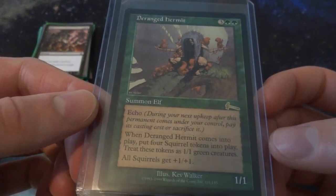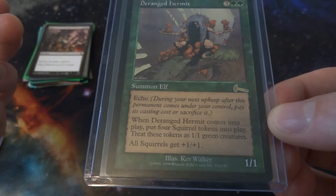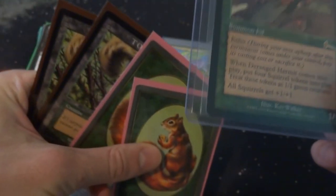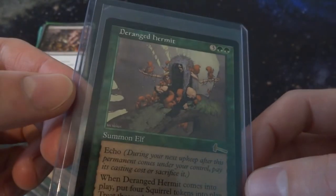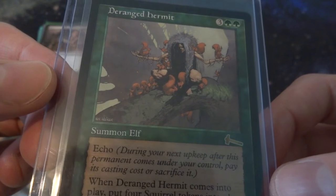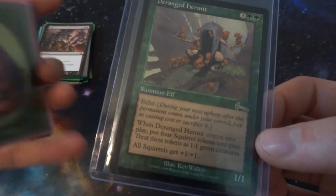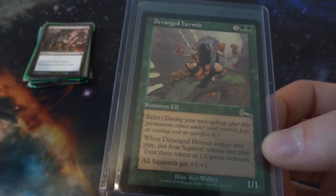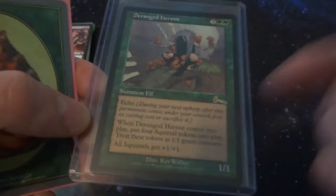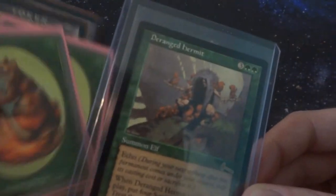Next I've got Squirrel Hermit — three and two green, it's a summon Elf with Echo, so next upkeep you have to pay its mana cost again. It's a 1/1 creature, but when it comes into play you put four Squirrel tokens into play and it gives all Squirrels plus one/plus one. Super powerful card, but I included it mainly because it's so wacky. Just look at this guy hanging out in the forest, covered in crazy gray hair with squirrels all over him — he is the squirrel wrangler, the squirrel hermit. Very strange, fun, flavorful card.